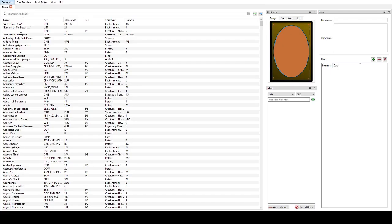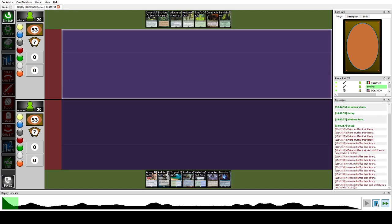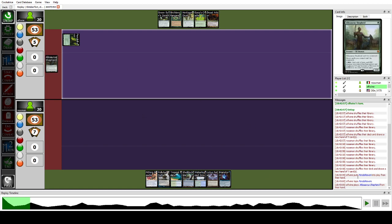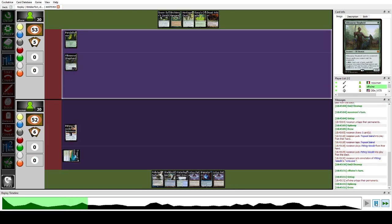I decided the sideboarding for Maverick would be slightly different from Elves, but not too much. Then I was punted by Elvish Spirit Guide and Allosaurus Shepherd — I realized I was facing Elves instead of Maverick. My hand was pretty slow so I decided to stop their engine with Pithing Needle naming Wirewood Symbiote or Visionary — but the correct call was Allosaurus Shepherd. I really underestimated the power of that card and its activated ability.